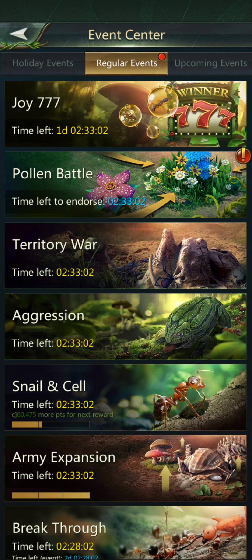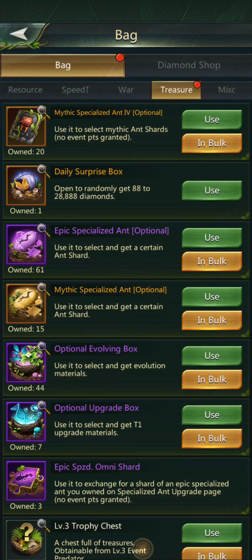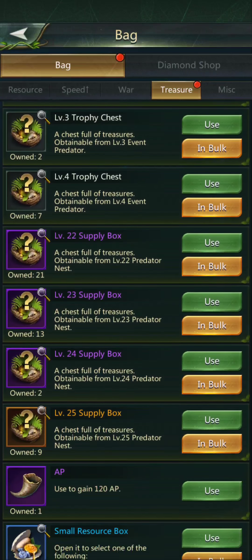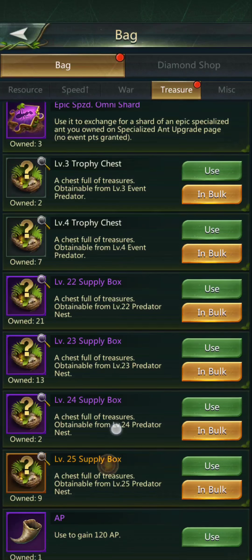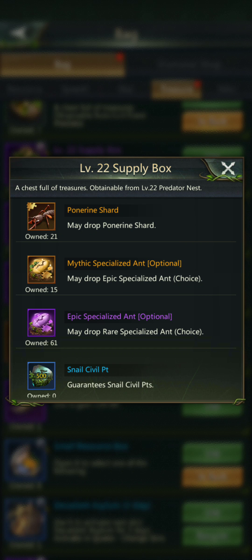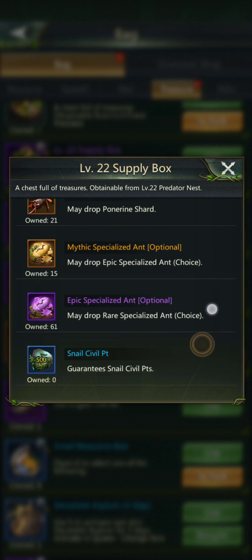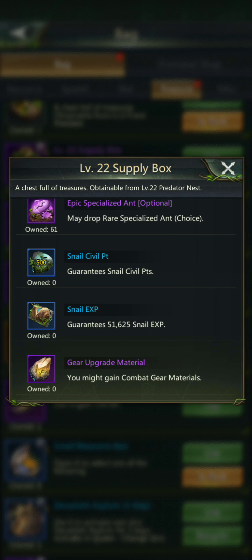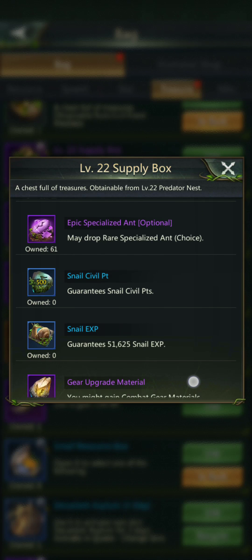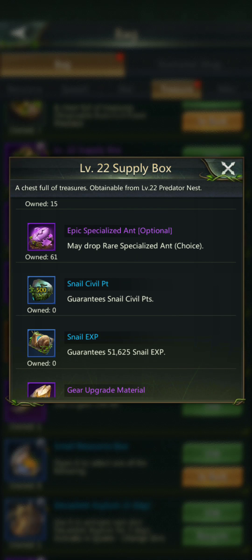I'm going to make this quick. I have an event coming up — the territory war. So what I've been saving are all of my predator boxes. I've only spent a few of these because I needed the resources. Let's tap on it and see what you get. You get the shards, the eggs, and here's your snail, civil, and war points. Sometimes you get the upgrade material, the gear upgrade, but you always get the civil snail points.